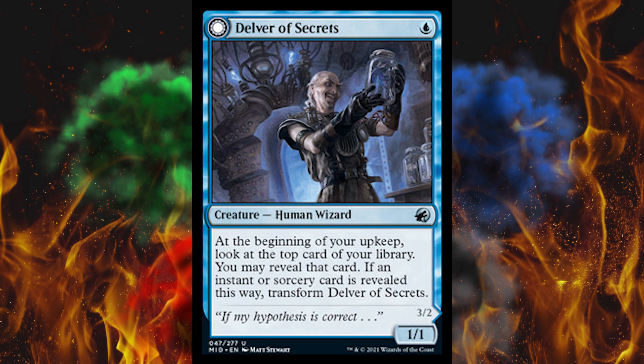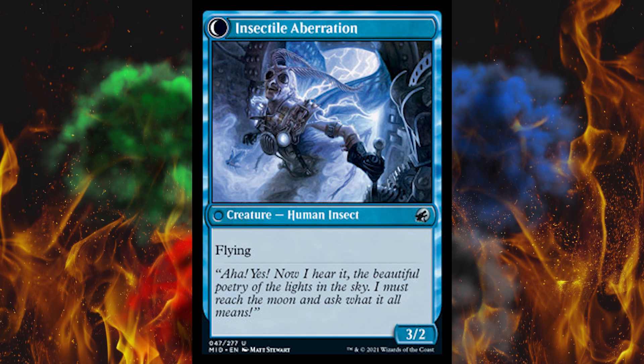Next up, Delver of Secrets — one of my most hated cards of all time. This asshole is still legal in every format, and they printed him at uncommon. He's a 1-1 human wizard for one. At the beginning of your upkeep, look at the top card of your library — you may reveal it, and if it's an instant or sorcery, transform him into a 3-2 flyer. For one blue in a control or spell-spam storm deck, that's a lot of flying damage. Mono blue should not be swinging in the air on turn two for three. I want this banned in Modern.